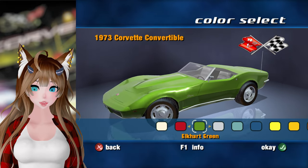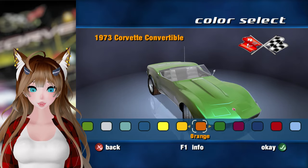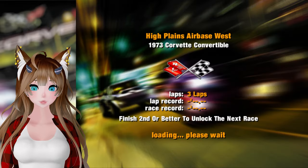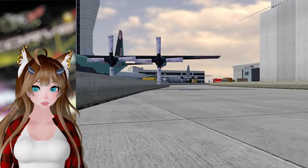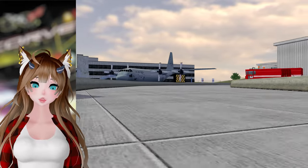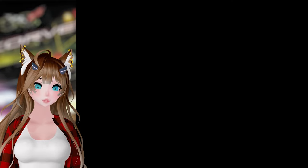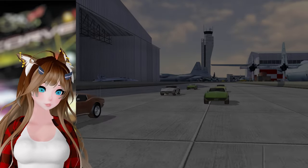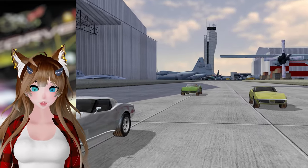I have actually driven a Corvette in this color, so I might as well pick that. I think it's this one — yeah, it has to be this one. I have definitely driven a Corvette in this color in real life. I also drove an orange 73 — I'm pretty sure it was a 73. It was a 454. A 454 four-speed Corvette is kind of cool.